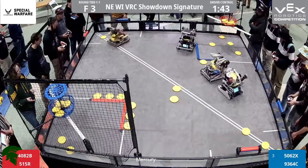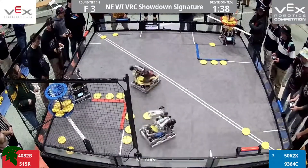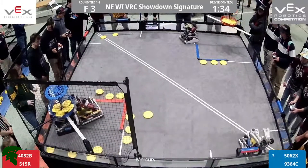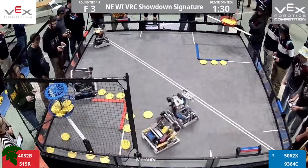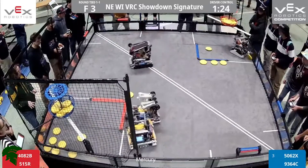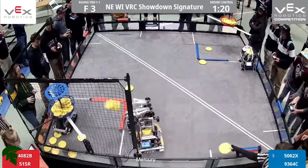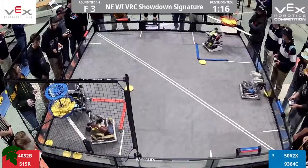5-1-5-R quick to act here in the driver control period of finals match number three. Three discs in their robot, playing some quick defense here on 9-3-6-4-C. Their partner in red, 4082B, able to score a couple two-three in that top red basket. One red roller, two red roller — I'm seeing two for blue as well. Pretty even so far. Red with that autonomous bonus — keep that in mind, they do have that pocketed 10 points that will be tabulated at the end of the match.